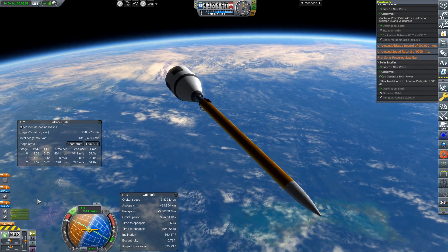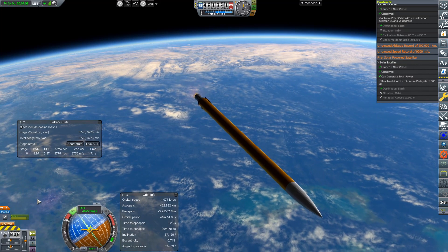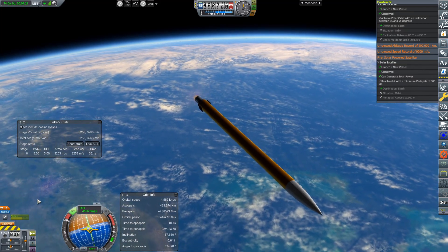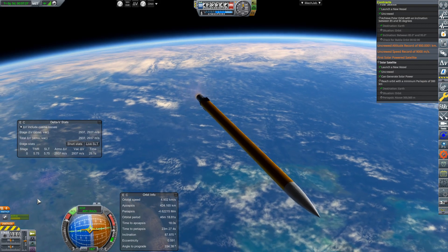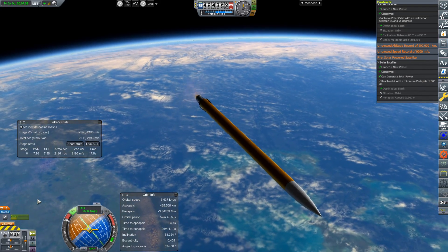But that is not what we have to work with currently. It is still 1957 and we are just doing slight modifications to the Arrow 3 to meet contract parameters. The launch we just watched was looking to complete two contracts in one: the first solar-powered satellite and the first polar-orbit satellite.